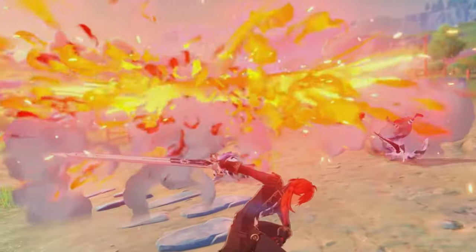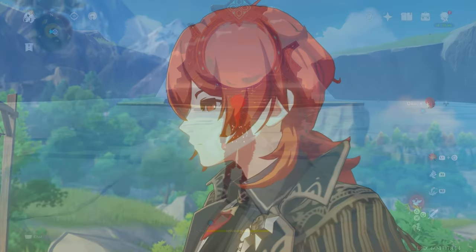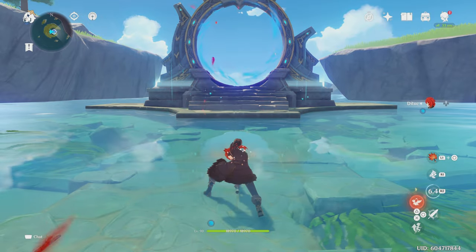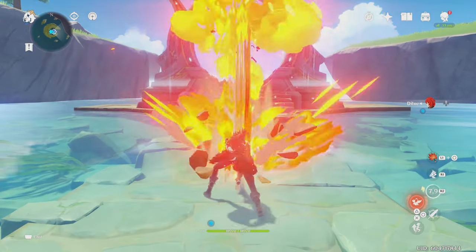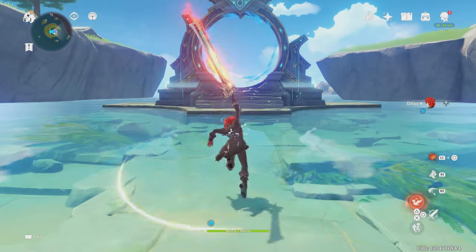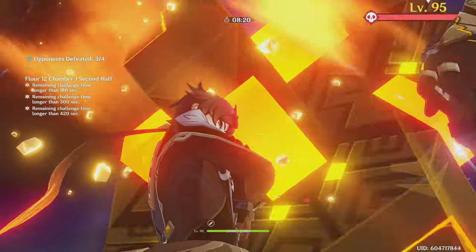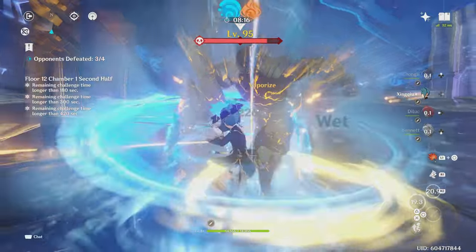Now I'm going to quickly go over his kit. Let's begin with his skill, which is his most important ability. Diluc's skill is a sequence of three Pyro attacks. Keeping in mind the proper timing of Melt and Vaporize, you don't want to use his skills right after another. Instead, you want to use his normal attacks in between his skill to time and perform your reactions properly. I recommend to only perform one normal attack in between each of his skills because it's a reliable and easy technique to perform.